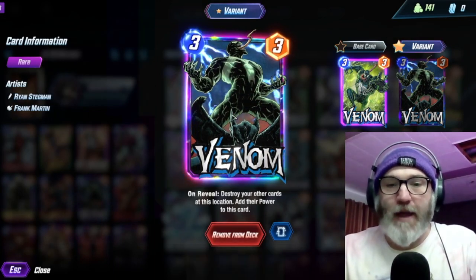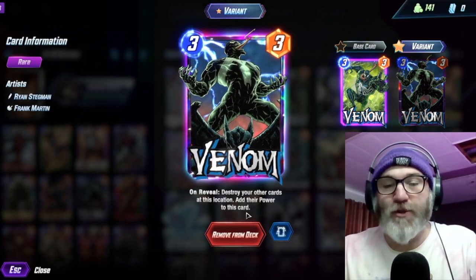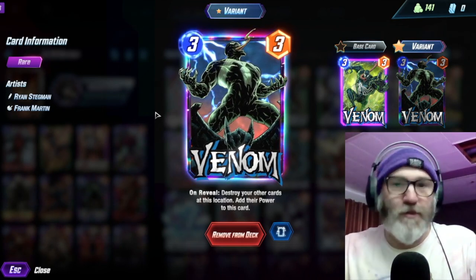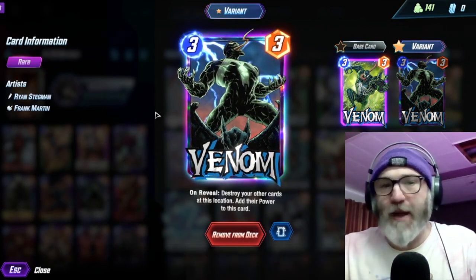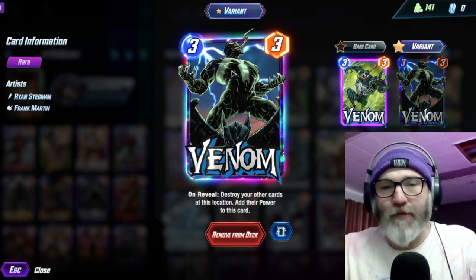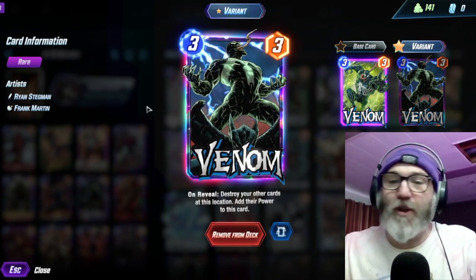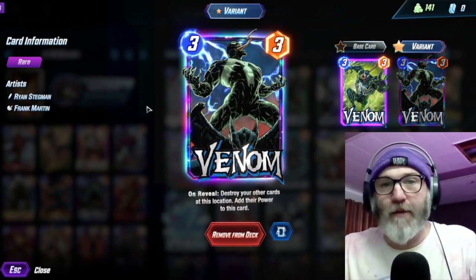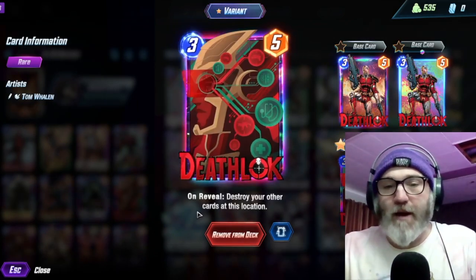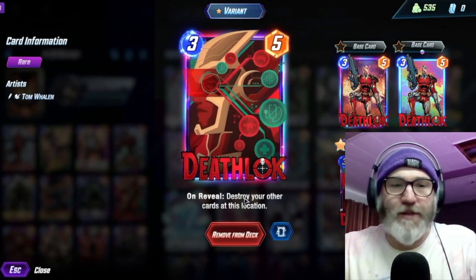One of the best destroy cards in the game, in my opinion, is Venom — on reveal, destroy your other cards at this location and add their power to this card. So if you get a really big Deadpool and chomp down its power, that doubles Deadpool's power again. By turn six you can play a huge Deadpool with Taskmaster, plus you have a giant Venom they have to contend with. They only have one Shang-Chi — they're probably going to use it on Venom, and then you're going to surprise them with the giant Deadpool Taskmaster. We have Deathlock — on reveal, destroy your other cards at this location.